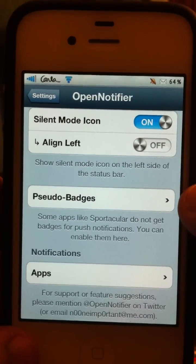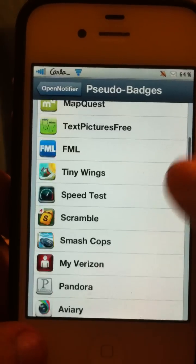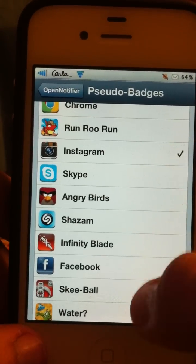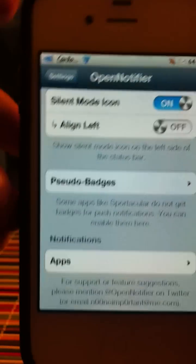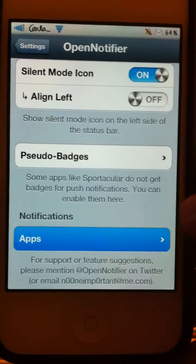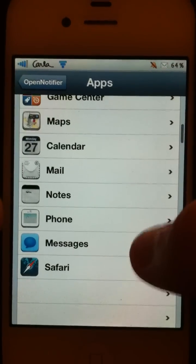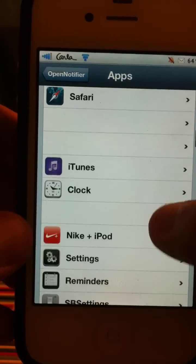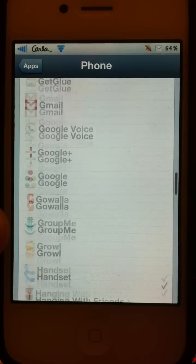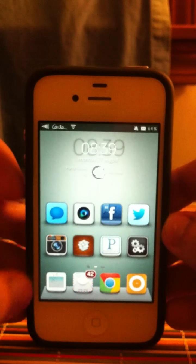Here's the good part: 'Pseudo Badge.' This is really cool — any app that doesn't normally give you badges, you can make it give you badges. For example, I enabled Instagram, which normally doesn't give badges, and now it does and also gives me an icon in the status bar. Under 'Apps,' you get a list of every single app on your phone, and you click to choose what icon you want for each one — like for Phone, I set it to a handset icon, which makes sense.